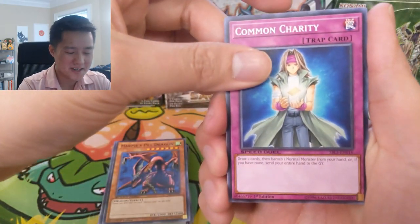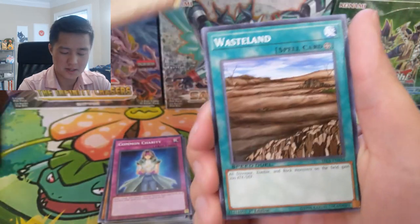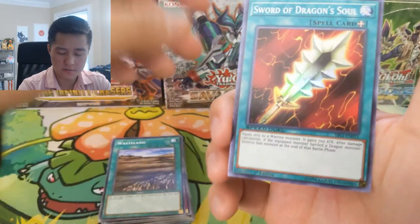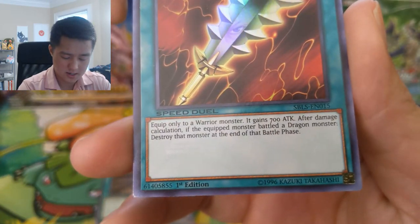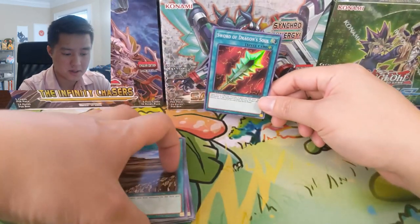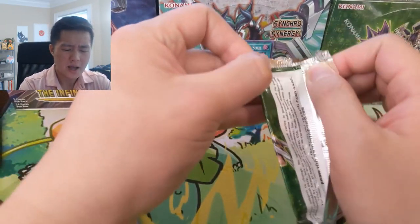That's a common. Charity, Possessed Dark Soul — I'm familiar with this one. Wasteland, that was a magic card. Sword of the Dragon's Soul — and so we have our first holo. I don't think that's a good one.